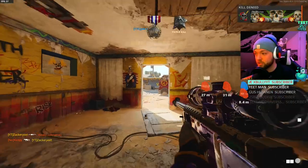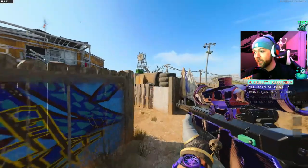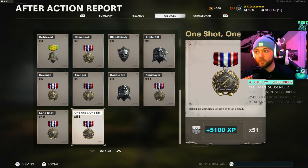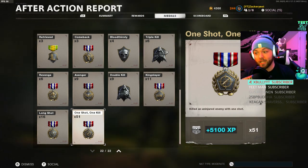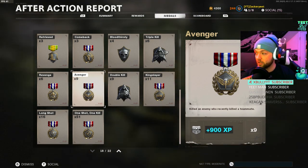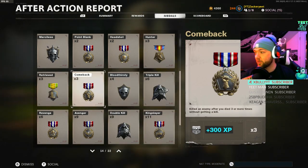I was only able to get 53 kills that game in Kill Confirmed, which goes by faster. Here's the important thing about the medals at the end: my One Shot One Kills are 100 XP each and I got 51 of those — that's 5,100 XP just in medals. Long shots got me 1,600 XP. King Slayer, Double Kill, Avenging, Revenge — all 100 XP each. Triple kills 900 XP, Bloodthirsty 400, Comeback 300, Merciless 200.